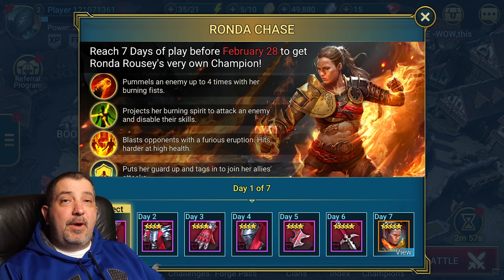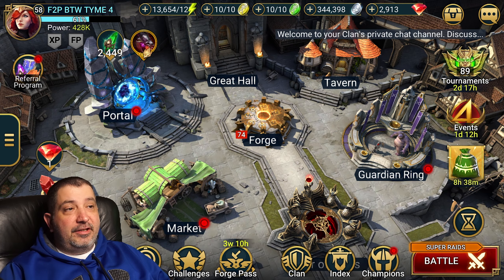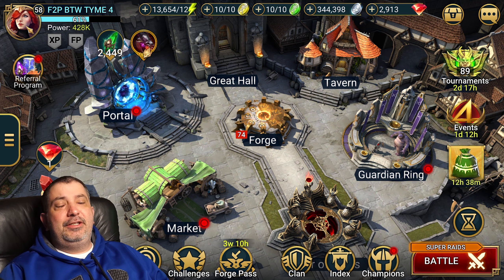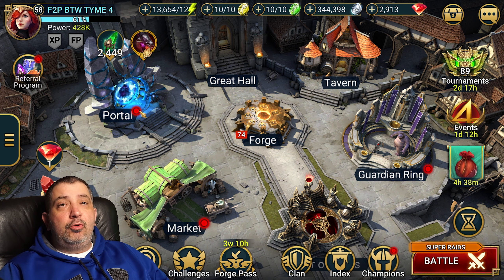We're going to jump over to another one of my accounts that is a little bit higher level — account level 58 — so I can show you what a Kale build guide should look like without you having to wait for me to play for six days. This is my free-to-play account. It's got some pretty OP champions on it but I don't really play it much, and I haven't done much gear farming. That's why I wanted to use this account as an example, so you don't get disillusioned by all the great gear you see in other Kale guides.